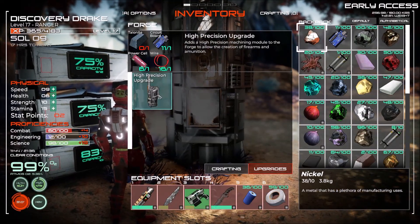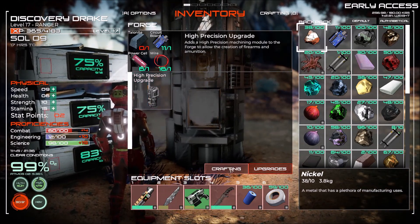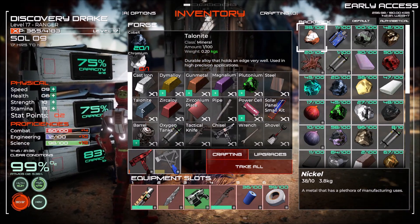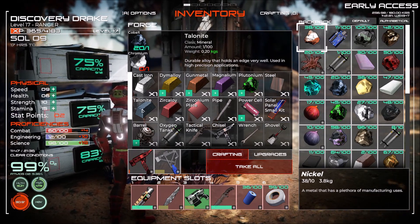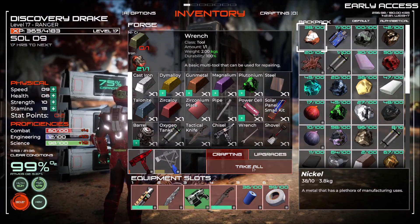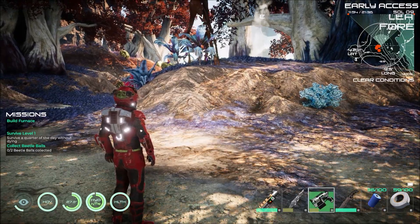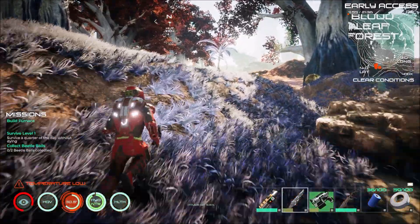So to make guns we need to get talonite, and that means chromium. I have no idea where chromium is — I haven't mined it once; I have none of it in any of my inventory. Carbon — you know what, that's what we need to do: go find carbon. Which sucks because I don't remember where it is.